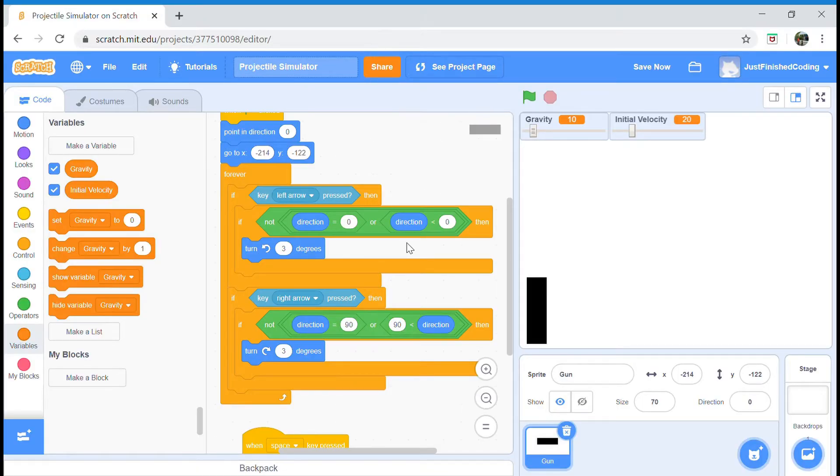Now if you've not checked out part one, please check that out before you come here because we've completed roughly one-fourth of our program and you're going to be pretty lost. So I'll leave a card right here — make sure you check that out. If you're still here, I'm going to assume that you've watched part one, and let's actually continue with our call spec.